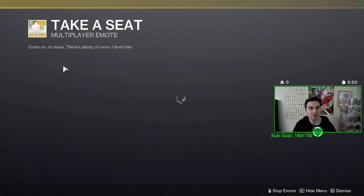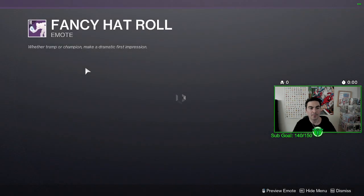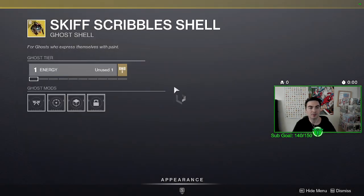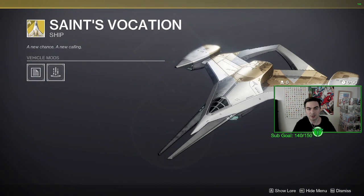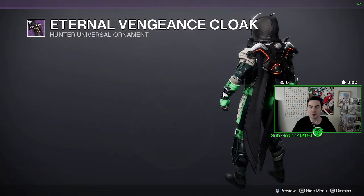In the Bright Dust Store itself, we have the Take a Seat emote, the Fancy Hat Roll, the Skiff Scribble shell, and the Saints Vocation.